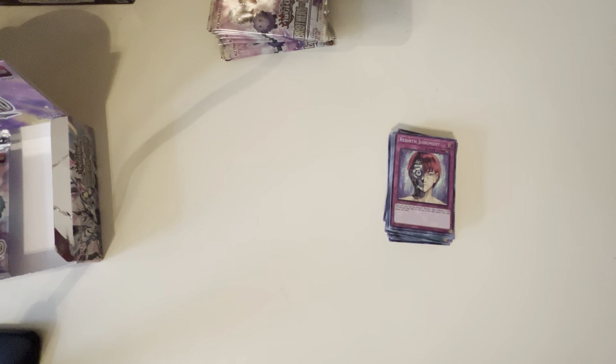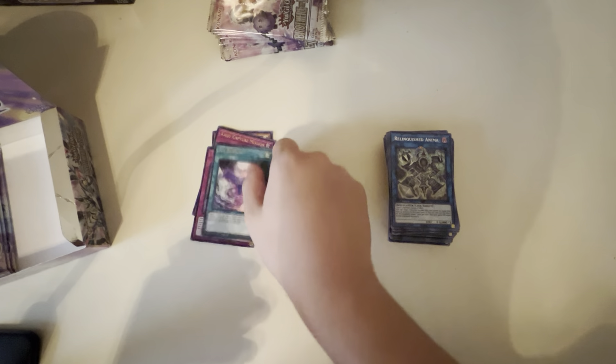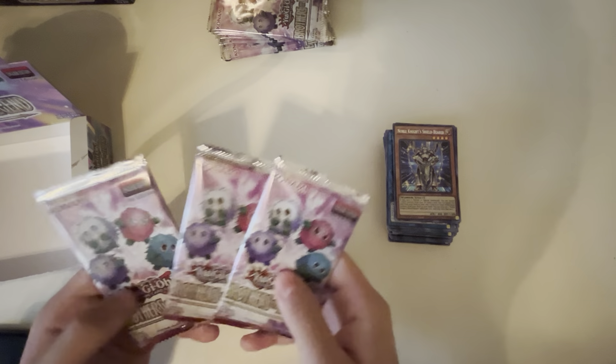Sorry guys, something in my throat right there. We got Interrupted Kaiju Slumber, ZS Oribor Sage, Curry Boon, White Mirror, and Relinquish Animania — that would go good with my Dragtron deck. I'll link down in the description just for you guys, just because I'm feeling nice — you should probably go watch it. So that's definitely going in there. We got Noble Knight Spear Holder, Kaiju Capture Mission, I-Show, and Noble Knight Shield Bear. That's nice. In the lucky stack we have three more, then we're going on to this stack — better be lucky.